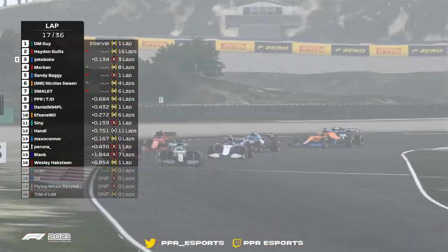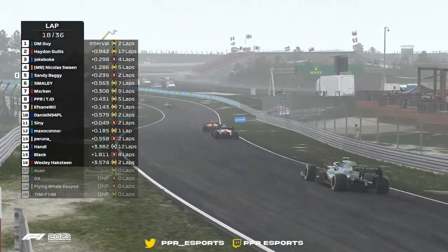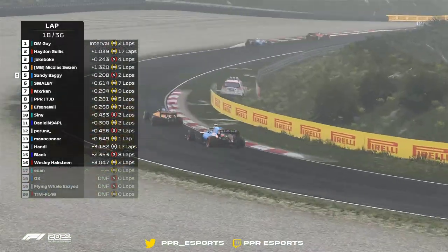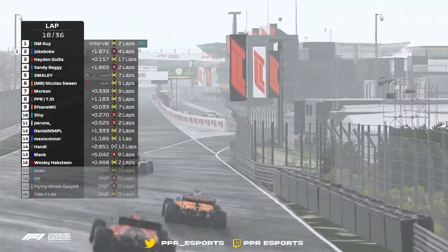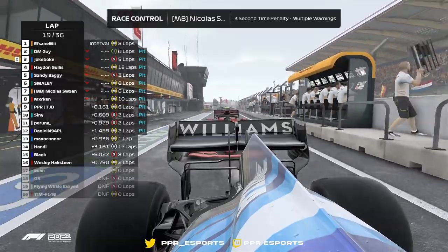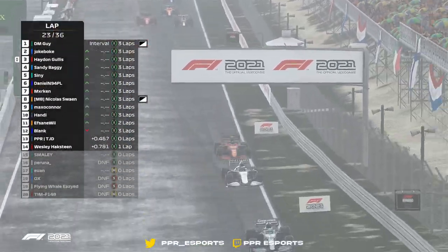Now almost into a couple of corners — this is spicy, that was close! We are going to see some potential dives. Joke Boat going down the inside — it's getting chilly, but it's heating up! We've got Smorley and Marken behind Sandy Baggy. They've all realised — oh, there's a collision in the pit lane entrance as well, massive! I saw carbon fibre flying around everywhere. He's catching up with Joke, maybe the ERS coming into play.